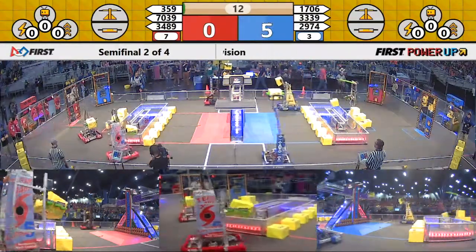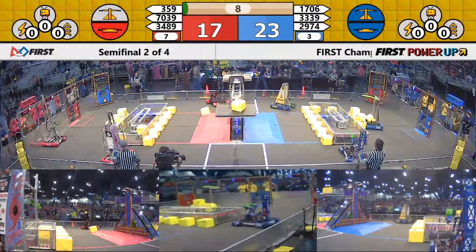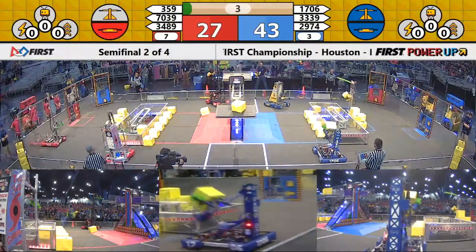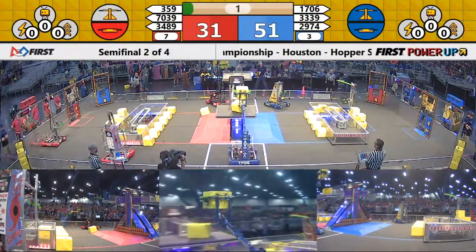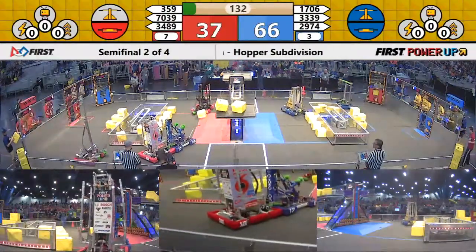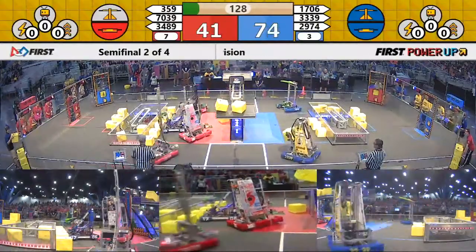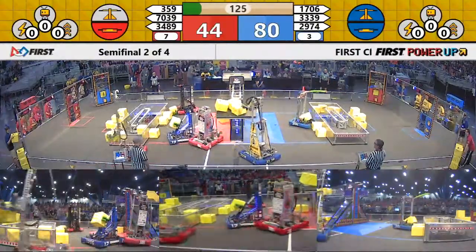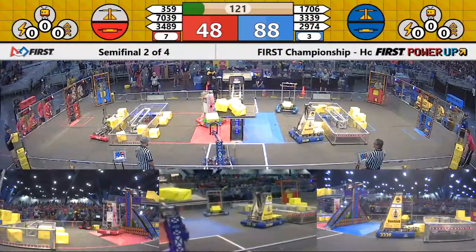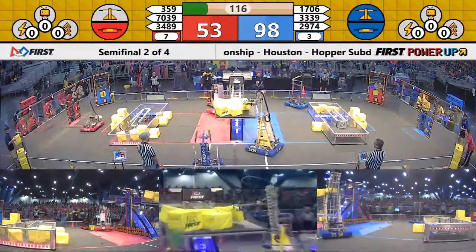All right, here we go — autonomous mode. Blue Alliance jumping out, claiming the scale. Two in the switch for blue, two in the switch for red, third one in the switch. Now a fourth cube in that switch for your Blue Alliance and a second one in the scale as well. Great autonomous mode for your Blue Alliance gives them a huge advantage. A lot of material on those blue scoring plates — Blue with a big advantage on their switch and big advantage on the scale as well.